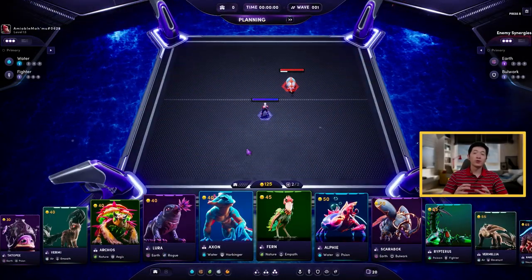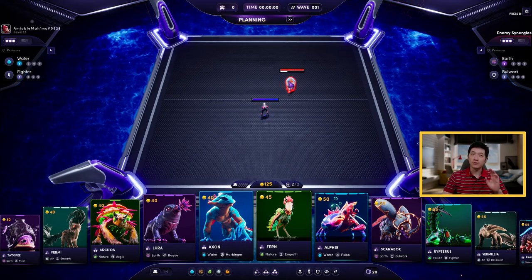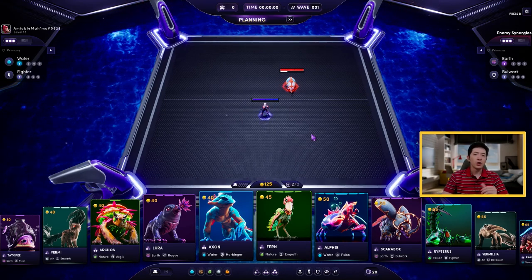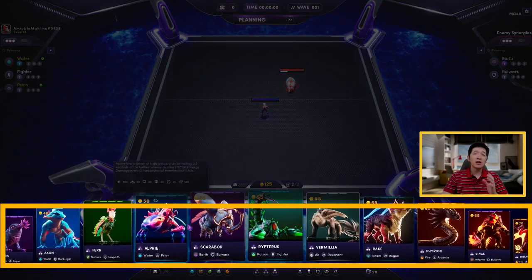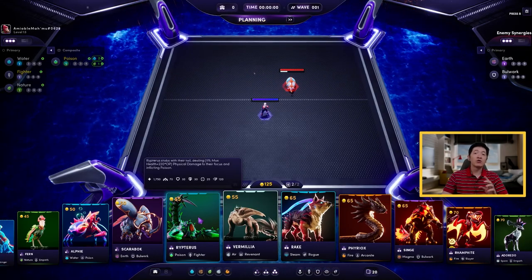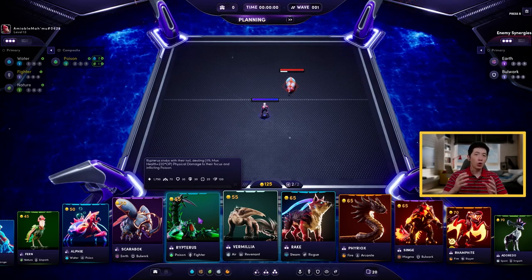In the survivor mode, your aim is to face many waves of Illyvions and to survive as many waves as possible with the deck you are offered. Right now it's a private beta so the deck is randomized and you'll have a new deck every day, but later during the open beta you will have to play your own deck of Illyvions that you have captured in the overworld.